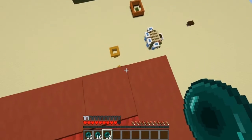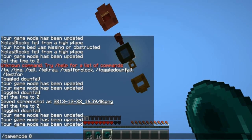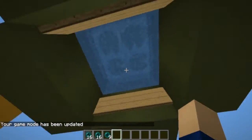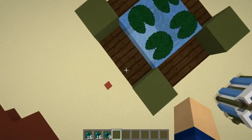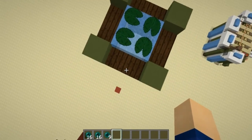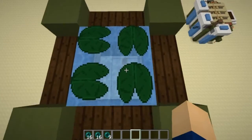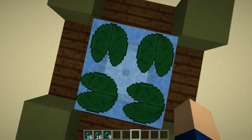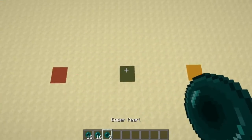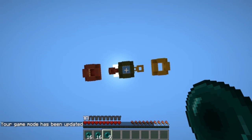Now for the third design, which is a little bit more resource costly. It uses signs and water, with half slabs and lily pads. The half slabs are important for the swimming mechanic. Lily pads are the slightly more costly material, but you should be able to find plenty in a swamp biome. It's fairly easy to build without too much effort.